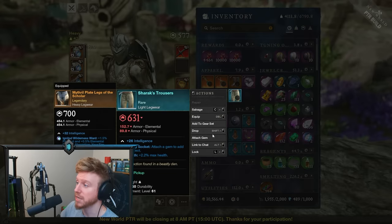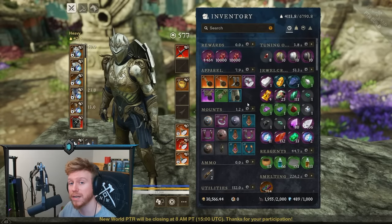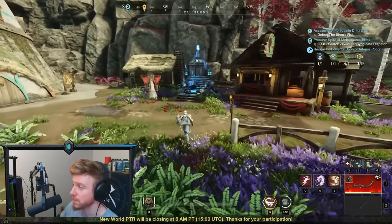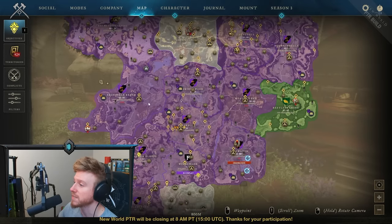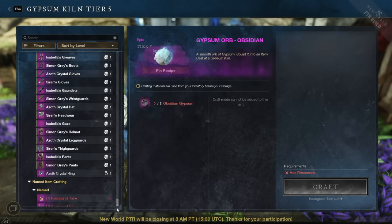When you click on an item, there's no longer an upgrade option as a result of Umbral Shards effectively being defunct. But there are still ways to upgrade certain items in the game. In order to do that, you're going to need to go to the Gypsum Kiln. The Gypsum Kiln exists in multiple areas — any of the level 60 to 65 settlements has one.